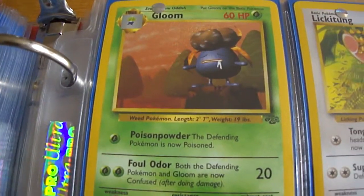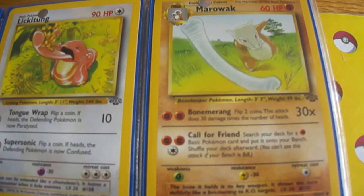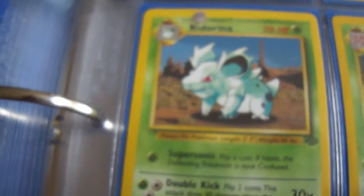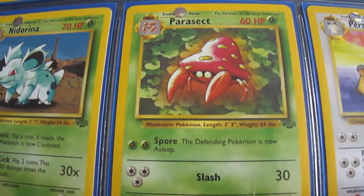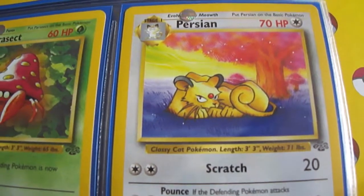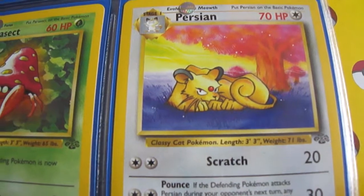A Gloom. Then we got a Lickitung. A Marowak. Next we got a Nidorina. A Parasect. A Persian. I always liked this artwork with the blue grass and the red tree. I thought that was really cool. Looked like an alien planet or something.